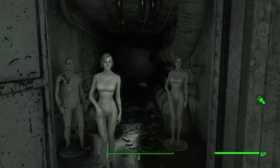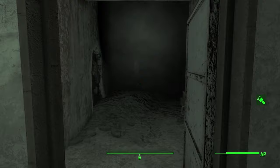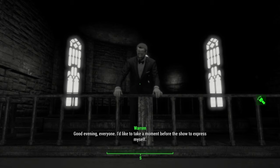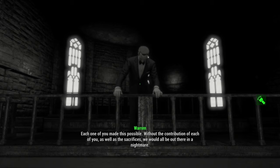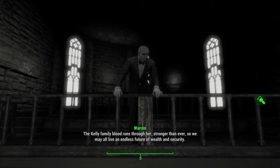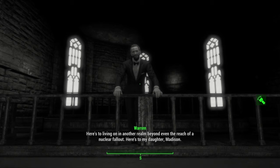With the generator fixed, let's check that spooky door. There's something like an altar — a flashback triggers. 'Good evening, everyone. Each one of you made this possible. Without the contributions and sacrifices of each of you, we would all be out there in a nightmare. But we knew what was coming — we have my daughter Madison to thank for that. The Kelly family blood runs through her, stronger than ever. So we may all live an endless future with wealth and security. Here's to living on in another realm beyond the reach of nuclear fallout. Here's to my daughter, Madison.' Warren is her father — and something about sacrifices.